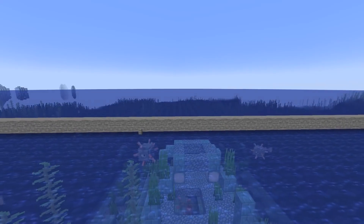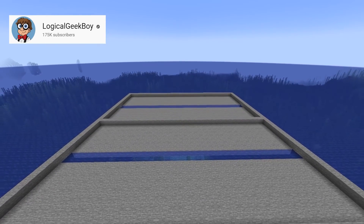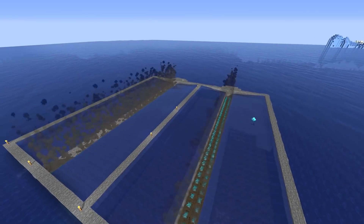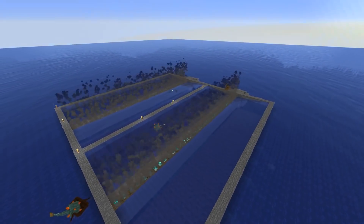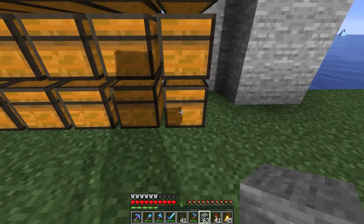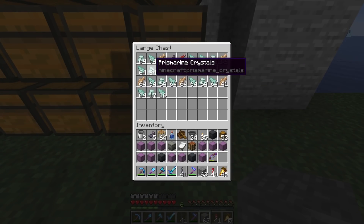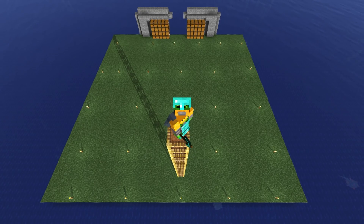So I got to work building the guardian farm, and this design is from Logical Geek Boy. So if you want to check out a tutorial on how to build this, I'll leave a link in the description down below to his channel. The guardian farm is now fully in place and we are starting to get plenty of prismarine shards and crystals. But let's be honest, the farm here looks pretty bad.